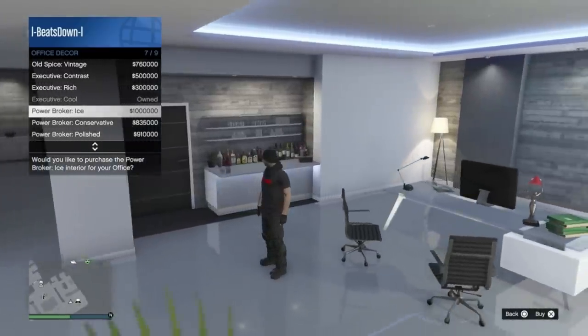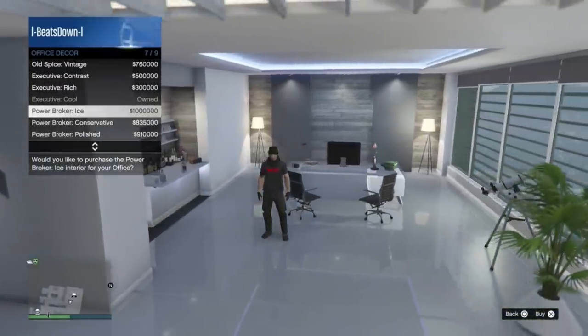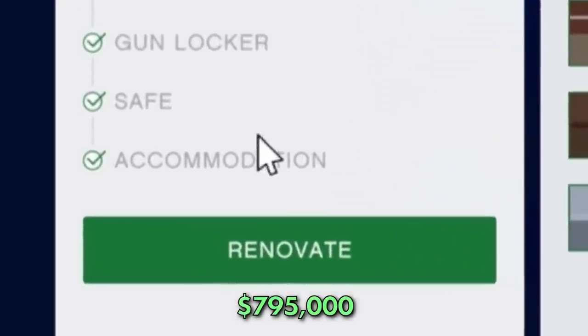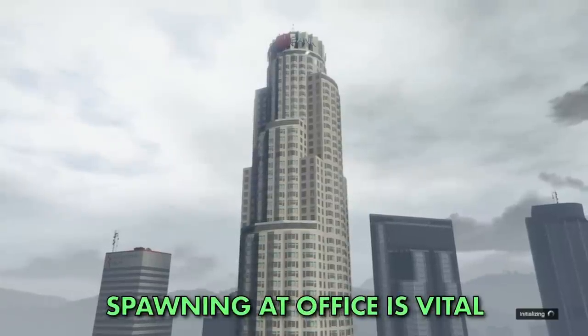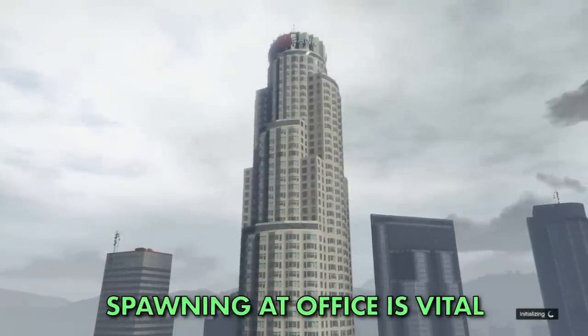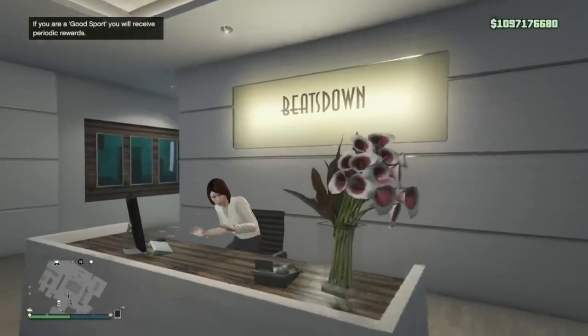It's up to you what styling you give your office at a substantial cost, but none of these will affect the money you make from the warehouses. You will most definitely want to buy the accommodation add-on at a cost of $795,000, as this will allow you to use your office as a spawn location, which is vital for sourcing crates.